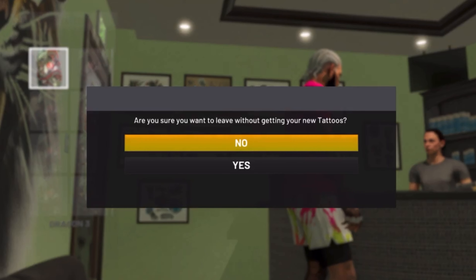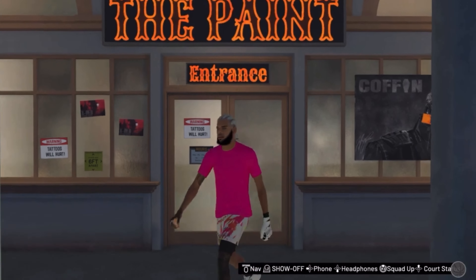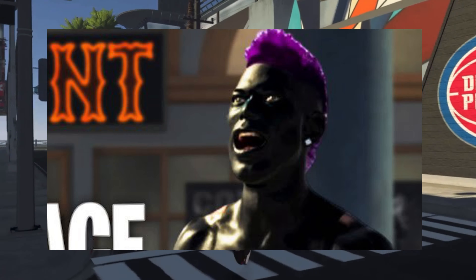This screen should pop up asking: 'Are you sure you want to leave without getting your new tattoos?' You want to click yes. Now once you guys click this, and if you're SS1+, you will have this face creation right there.